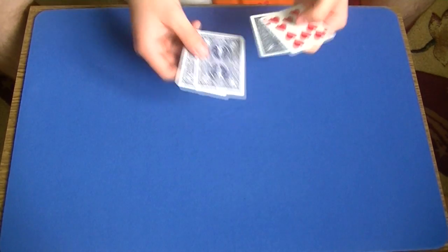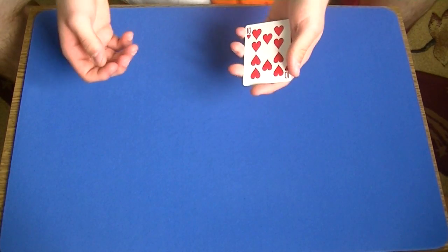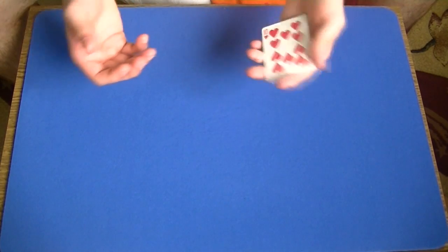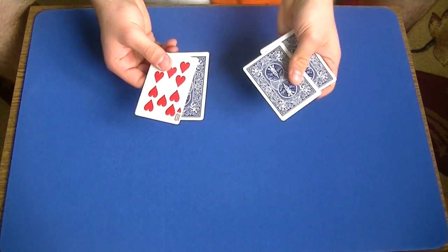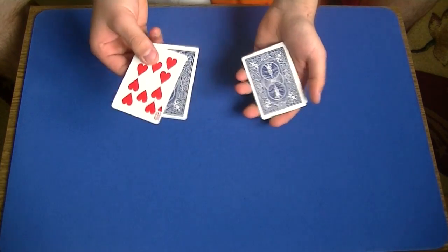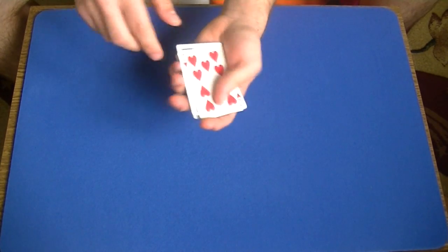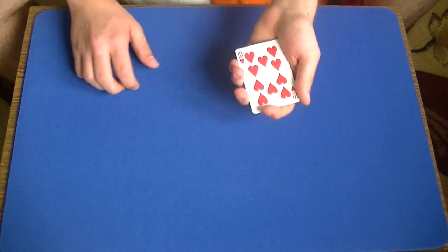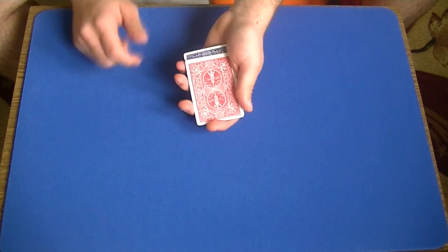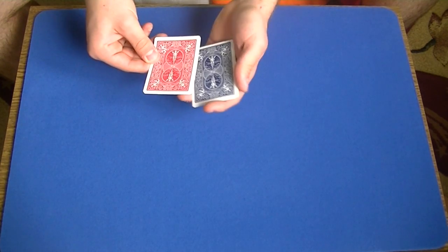At this point I always say that magicians perform a trick where the facing down card will turn facing up and so on, because I just want to tell them what I'm going to do — sometimes when you change the blue card to red, they don't notice it. I mention that they are going to change from blue to red. Notice I have two cards, because when I'm squaring them up, I'm going to catch a break beneath the two cards. Then I just talk to them with the cards and perform a double lift to show it is now red. I prefer to out-jog it a little bit so I can pick up the two cards easier.